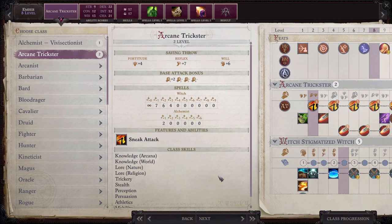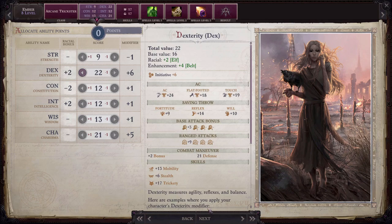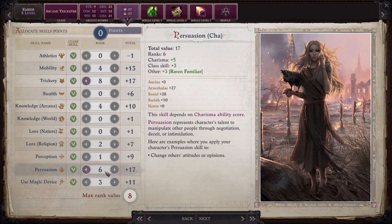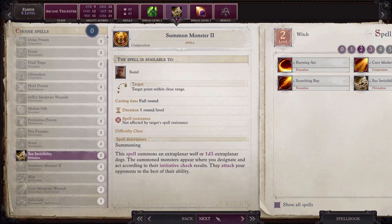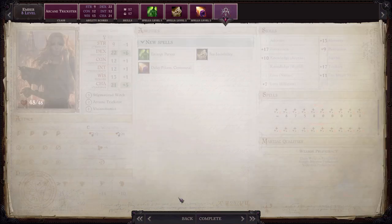At level 8 put Ember's ability point into dexterity and then put one skill point into trickery and two into persuasion. Take enlarge person, see invisibility, and delay poison communal as Ember's spells for this level.